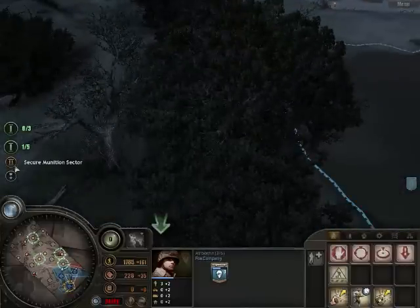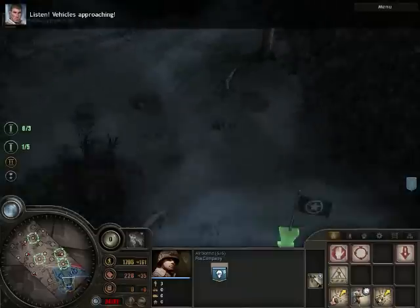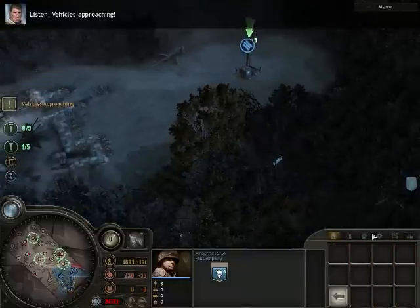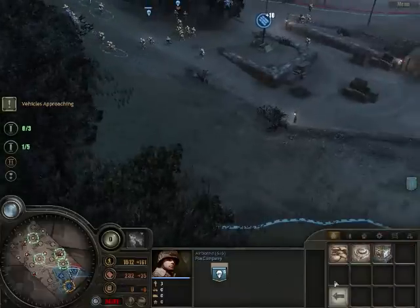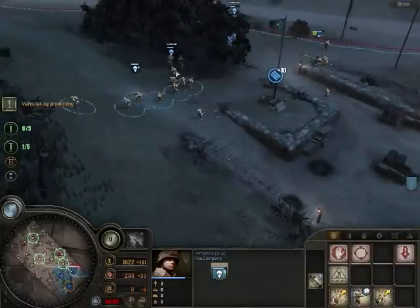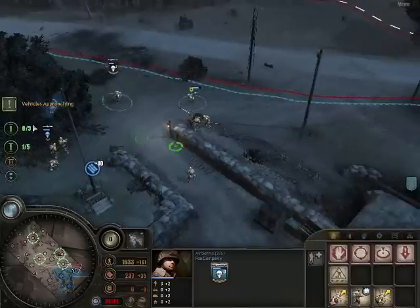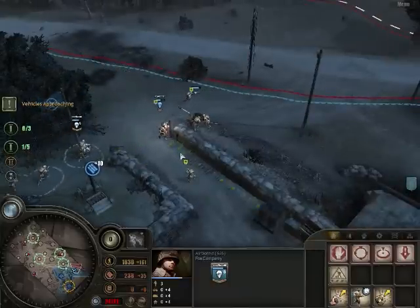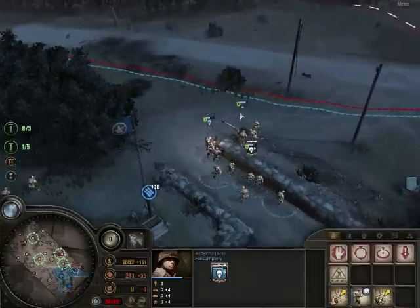I have to secure the sector — can't believe I forgot that. I'm just going to move some guys over there and build. You can build what I think are called observation posts — sorry. You can throw observation posts onto areas and those come in huge amounts of handy because they give you more resources and they pretty much lock down that sector so the enemy has to destroy it before they can take that area back.